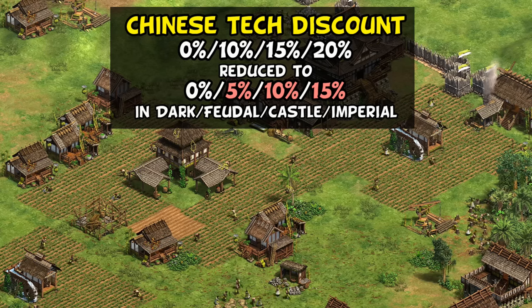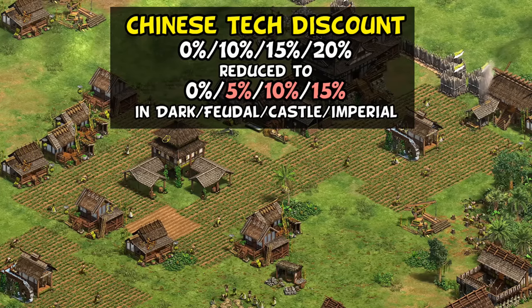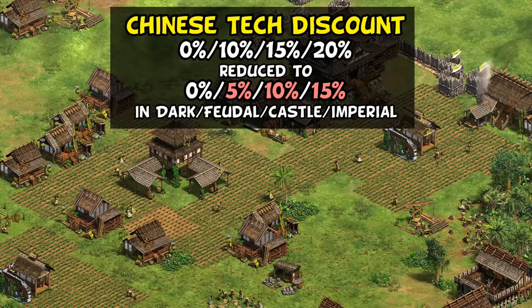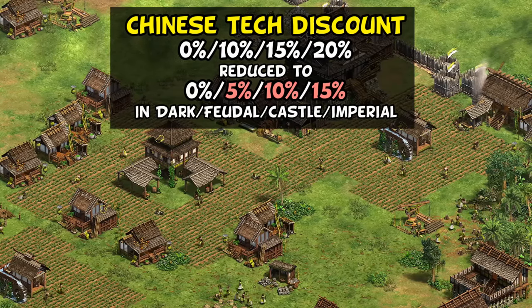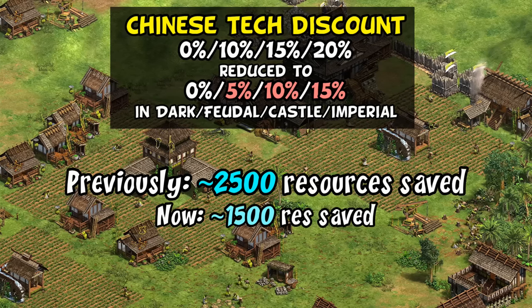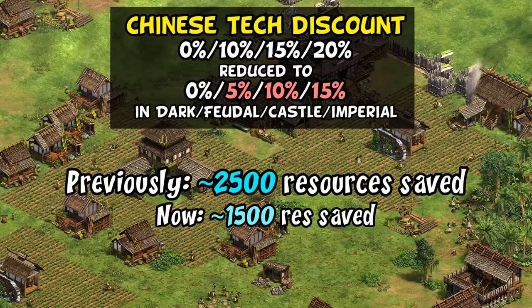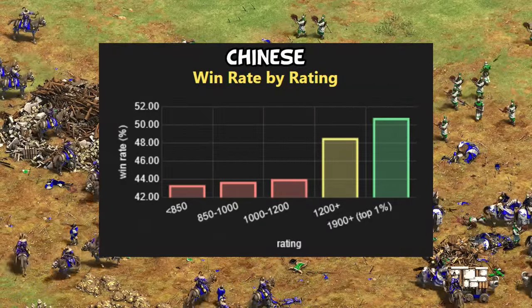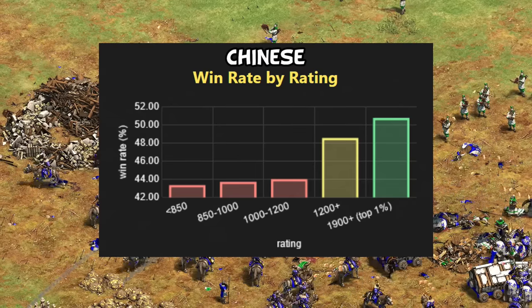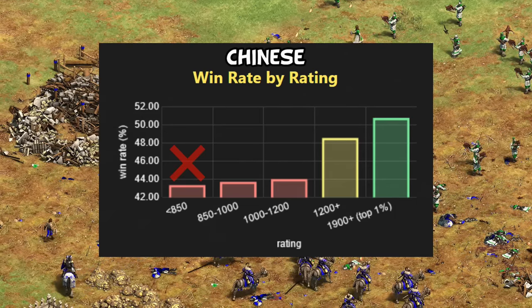A very significant decision was made for Chinese: nerfing their tech discount by 5% in each age. For feudal age techs especially, that means you get half the bonus you did before — going from saving up to 100 resources in feudal to now probably just 50. Later on the proportional impact is weaker, but it still adds up to hundreds of extra resources to spend. In my Chinese civ overview I estimated 2,500 resources saved by the bonus; now it's probably more like 1,500 throughout a long game. For the general ladder this is tough, as sub-1200 players were already finding Chinese to be the worst civ statistically, but for the top 1% this is clearly a change with tournaments in mind. We'll see if they drop below a 40% win rate for sub-1000 ELO players.